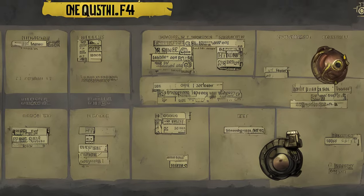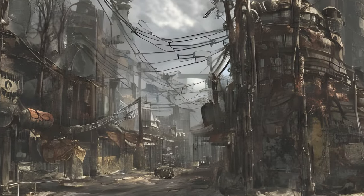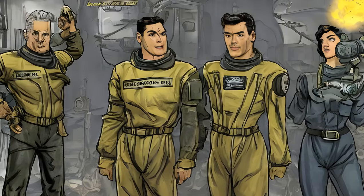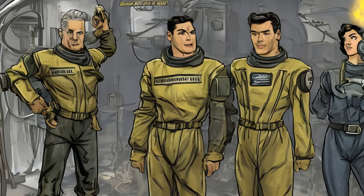Icon, Name, Locations, Given By, Reward, Form ID, Editor ID. War Never Changes — locations: Sanctuary Hills pre-war, Vault 111 pre-war. Reward: Vault 111 Jumpsuit. Form ID: 001E86, MQ101.